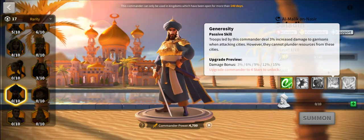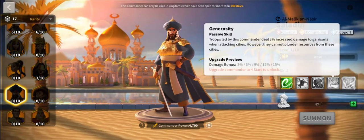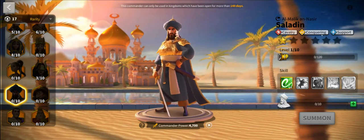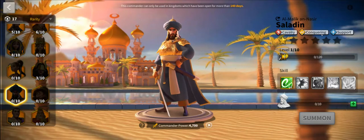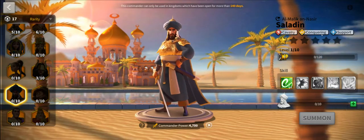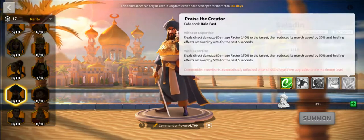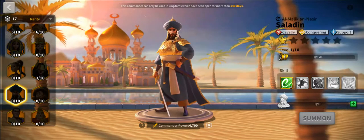His fourth skill is for hitting cities, and it's worth mentioning that he is a conquering commander — so you're not leading rallies on forts, but you are leading rallies on cities. His expertise kind of doubles down on what he's already doing.